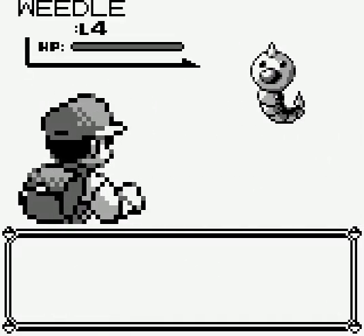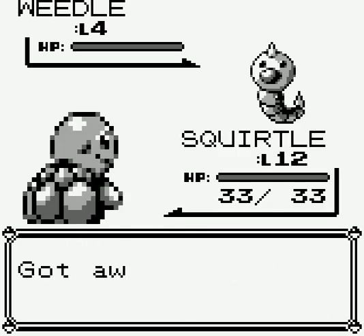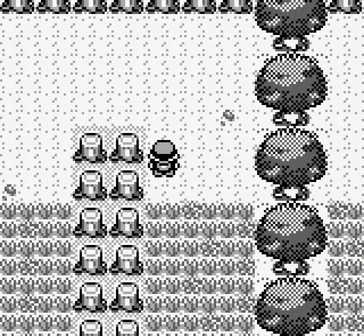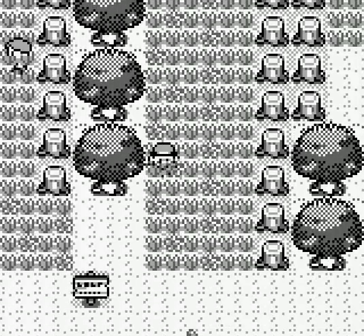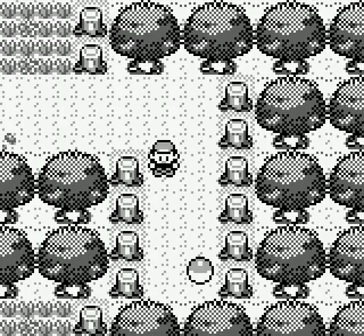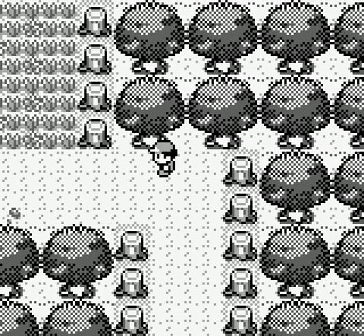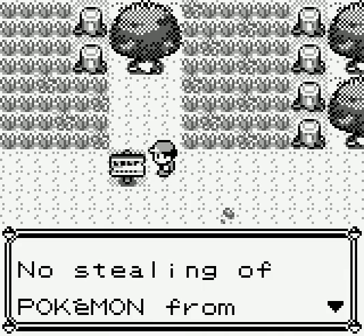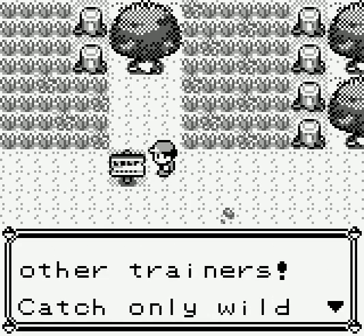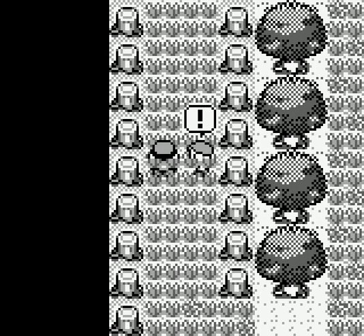Weedle - I already got a Weedle, so I'm not gonna worry about him. Another item - I found a Potion. I used a Potion and I got a Potion back. Trainer Tips: no stealing of Pokemon from other trainers. Catch only wild Pokemon. And now we have another bottle.